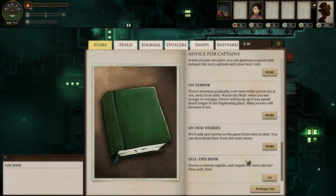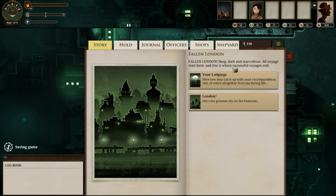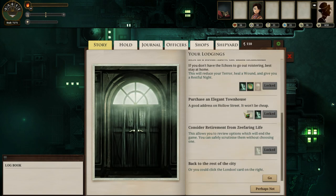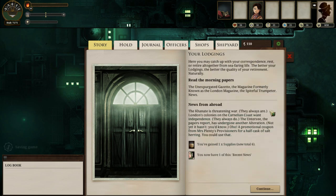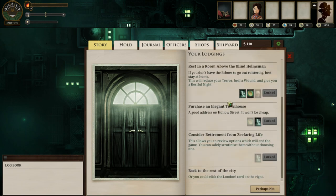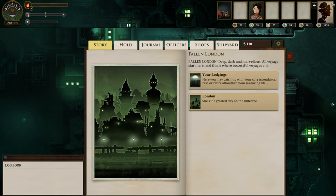Oh my goodness, I will need to get some water real quick. After you're done, you can sell the book for 50 echoes, which is quite solid. My lodgings — I don't actually have an elegant townhouse. Reading the morning papers is always useful — it gets you supplies early on and also a recent news, which is fairly important. In Fallen London and Sunless Sea, knowledge is power and often a form of supply.